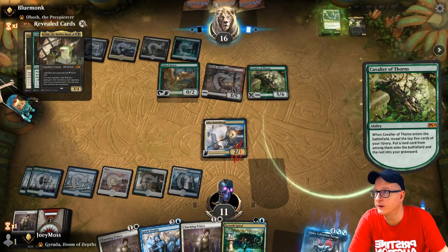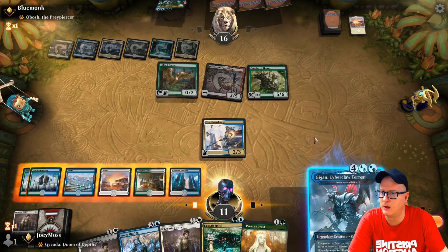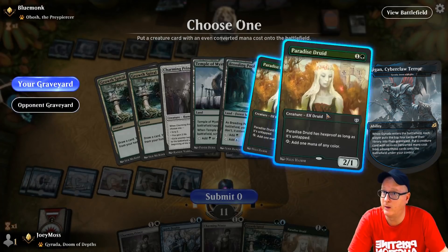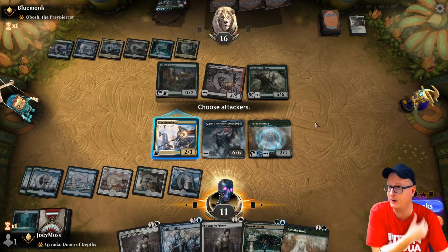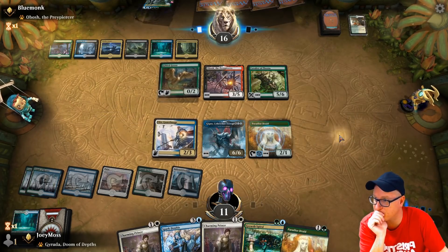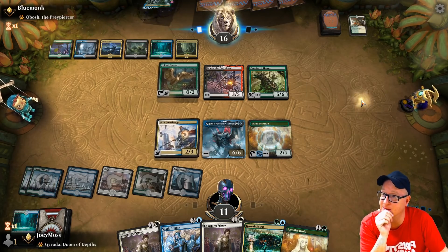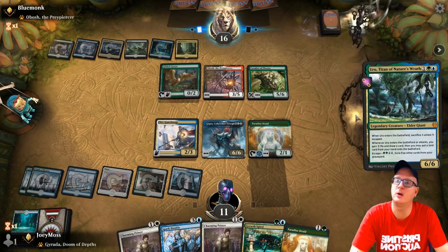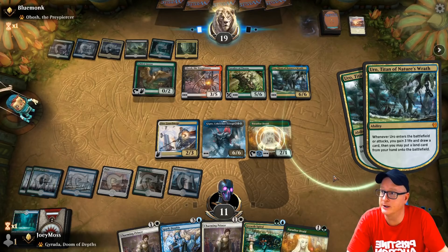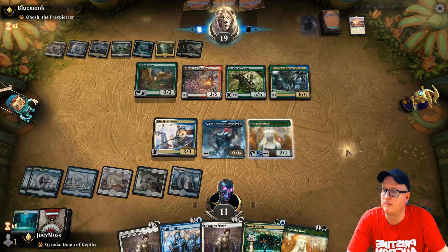Cavalier — we're not even afraid of you anymore, man. You're like yesterday's news. Let's make magic happen. Spark Double on this and then we get Charming Prince. We got one two three four five six. We're gonna have to block though. Oro the Unshackled coming out — he deals double damage. Fun deck, I like what I'm seeing here. It's definitely in this match — one two three four, one. We can just block you.